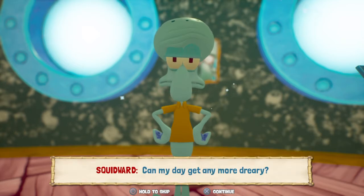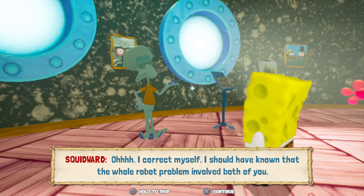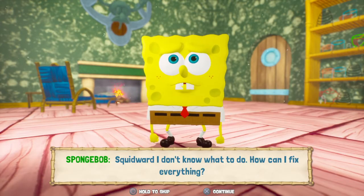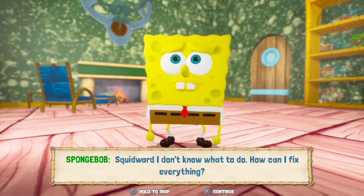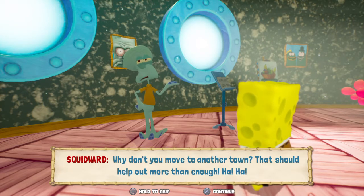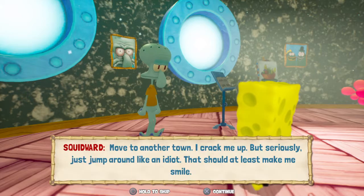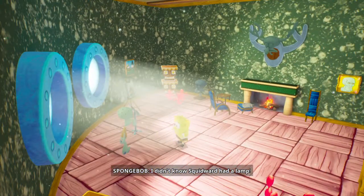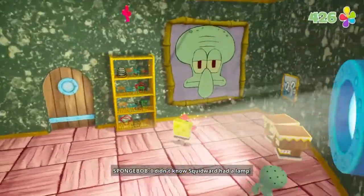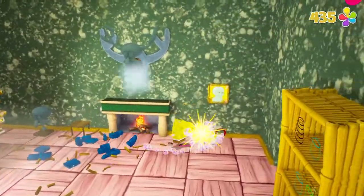First those stupid robots ruined Squidward's perfectly relaxing mud bath this morning, and now SpongeBob shows up. Can his day get any more dreary? Of course it can — you got a long day ahead of you! SpongeBob apologizes and explains he and Patrick were playing a game. Squidward says he should have known the robot problem involved both of them. SpongeBob asks how to fix everything — Squidward says move to another town, then tells SpongeBob to just jump around like an idiot at least to make him smile. I didn't know Squidward had a lamp! Breaking all your stuff!